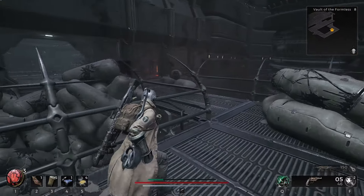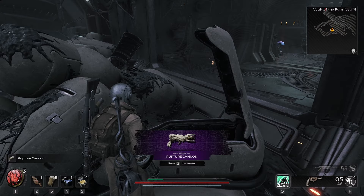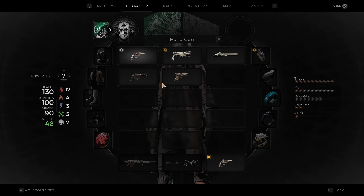Now we go into here, and way back here is an item. This item is the Rupture Cannon. Let's take a look at that Rupture Cannon - it is actually a secondary weapon.